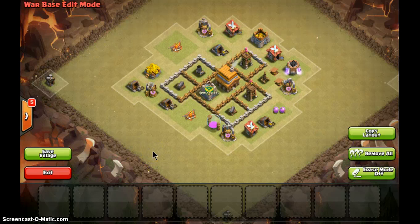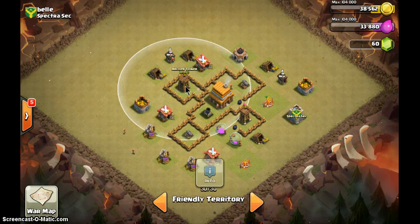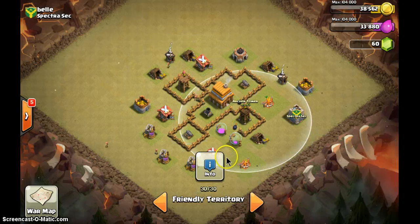Now I'm going to go through some of the bases in our clan — these are the terrible bases that need to change right now. The first one: the town hall is in the middle, but the corners have no buildings. These two sections seem separated but it's just one wall — anything that comes here can walk over. And there's a hole here; you think a bomb is going to kill anything? You need to seal this up — you have extra walls, use them.